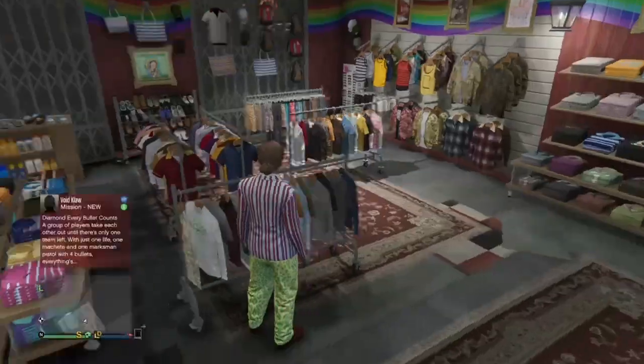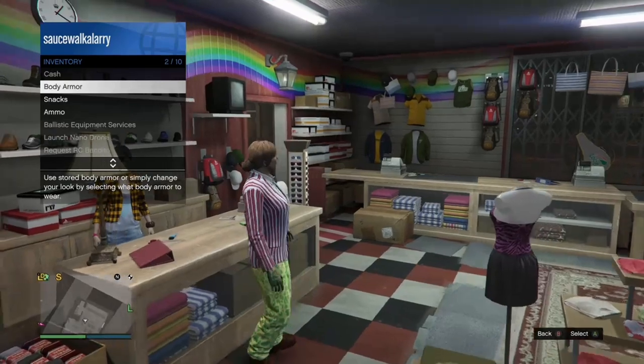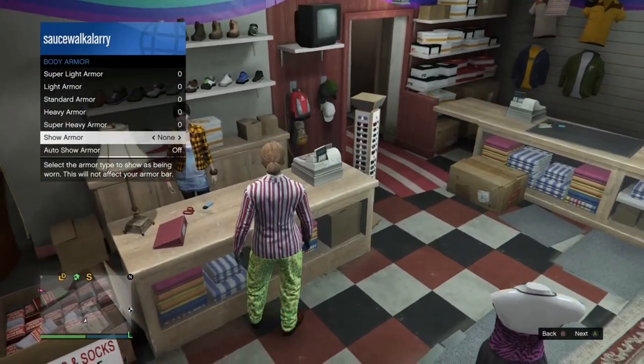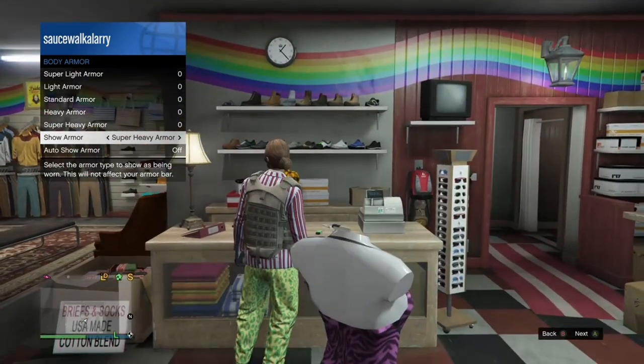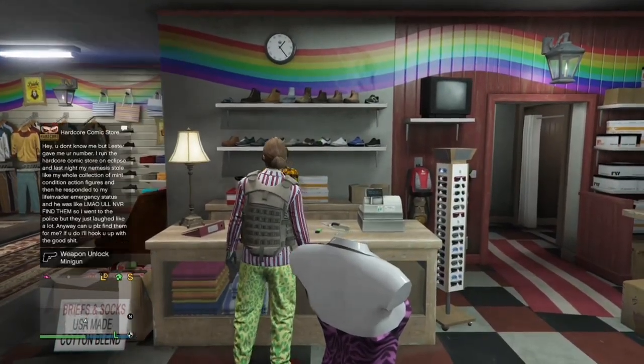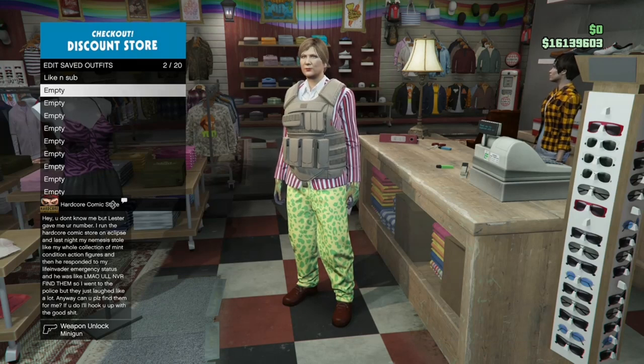Once you've got that, open up your interaction menu, go to your inventory, go to body armor, and put on the super heavy body armor. Once you've got that, go ahead and save the outfit right underneath the first one we just made.